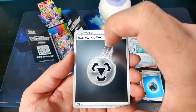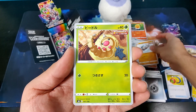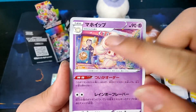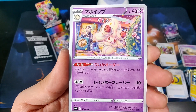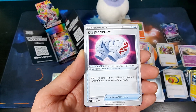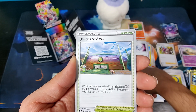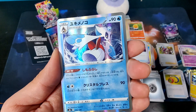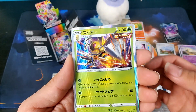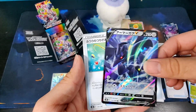Pack six: Metal Energy, Rockruff, Weedle, Alcremie with Cafe Master — kind of a pseudo character rare — some boxing gloves for Psychic types, Turfield Gym, Hollow Frostlass, Beedrill Holographic, Corviknight V, and a Reverse Fishing Rod.